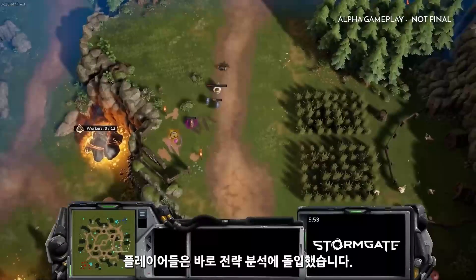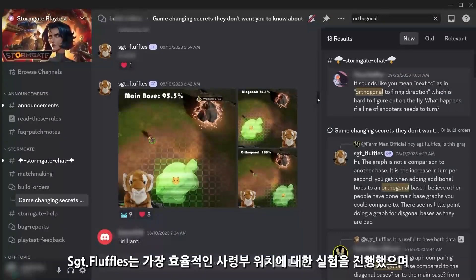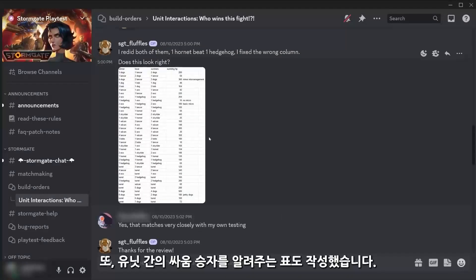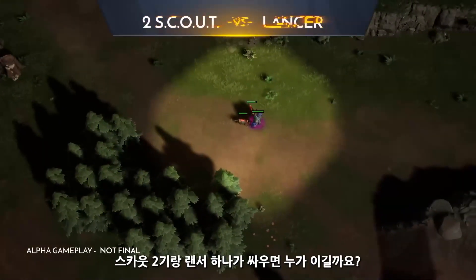Even though testing has been much less about balance, right away our players began theorycrafting. Sergeant Fluffles tested the most efficient command post placement and charted Bob worker count efficiencies. Another chart details who wins a fight — what do you think: two scouts or one Lancer?